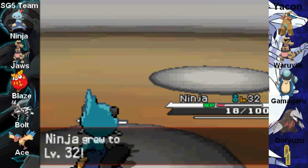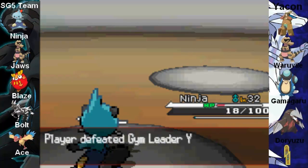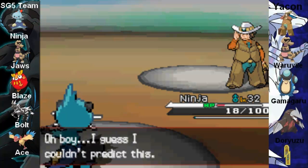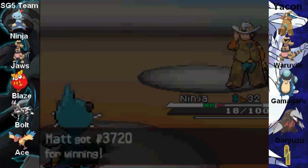You're going to grow a lot — Ninja's going to go to level 32. He's moving up in the world right now. And I have just defeated gym leader number five, Yakin! Give me the money!